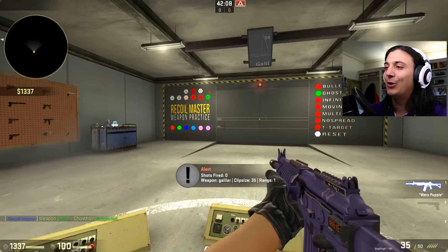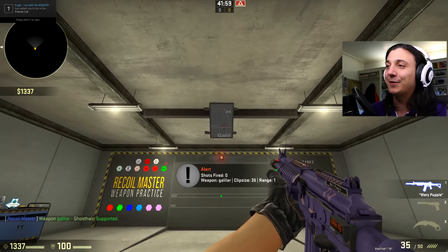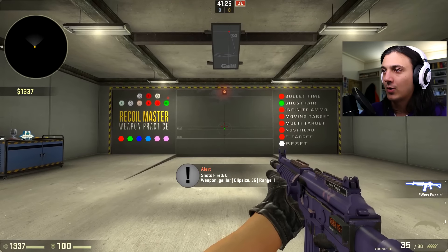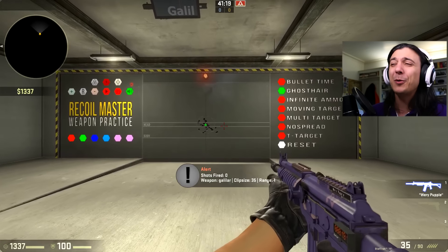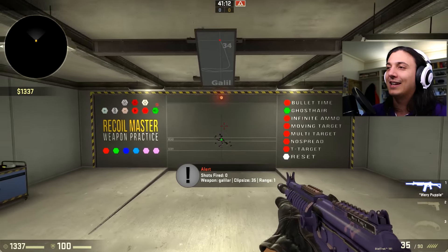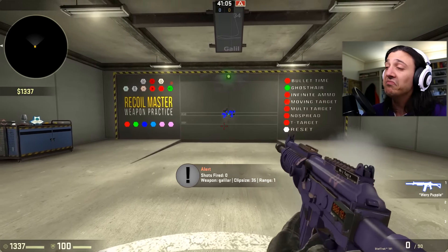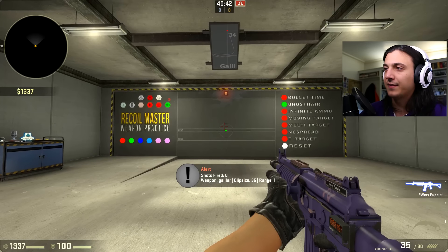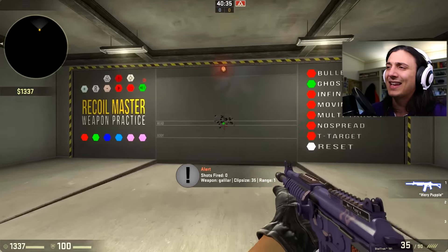The spray pattern on the Galil and Famas — very purple on screen — is absolutely ridiculous. It's kind of like you need to put it down and go left, right, left or something like that. Let's get it going on the Galil. For a Galil, that's acceptable — quite a wide grouping into the circle and then a few bullets landing outside. Second spray going better than I thought. There's a bit in the middle where it kind of shakes and I can't really get that down, but the grouping again is okay — one or two bullets landing outside.